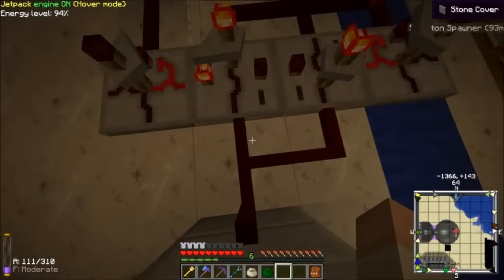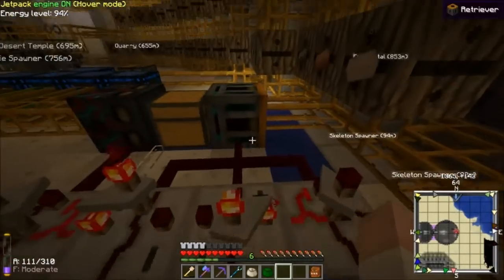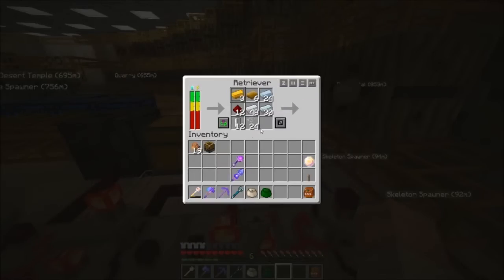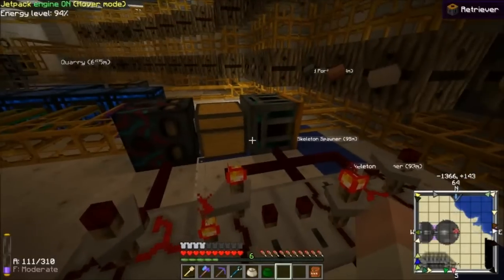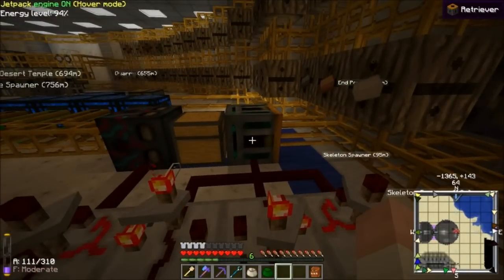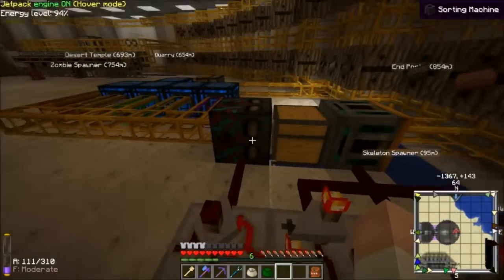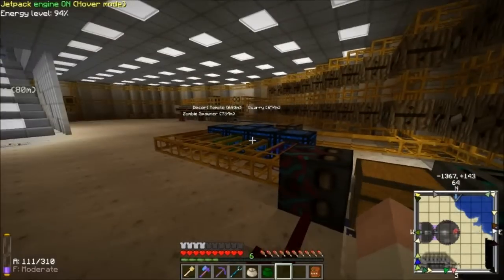I have a button here. What it does is when I press it, it will activate these timers and counters. You can see there's eight items in this retriever and five columns here. This timer pulses eight times to request all the items. This timer pulses five times to send all the items down each fabricator.